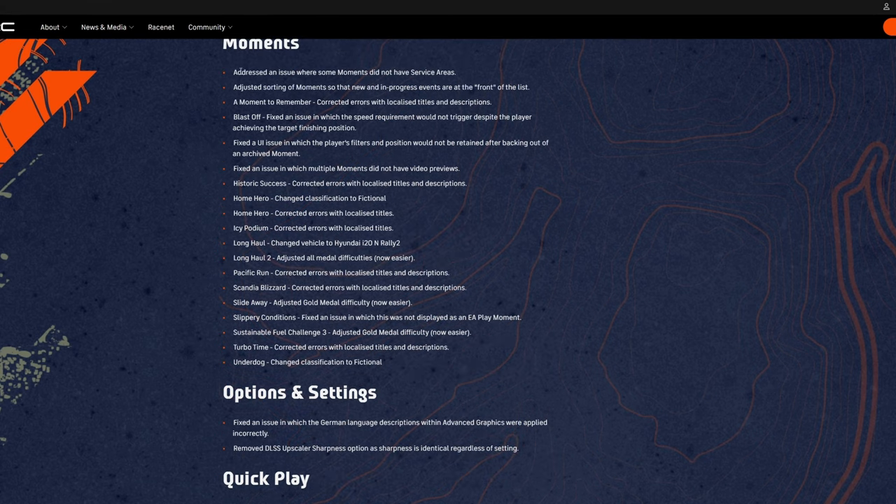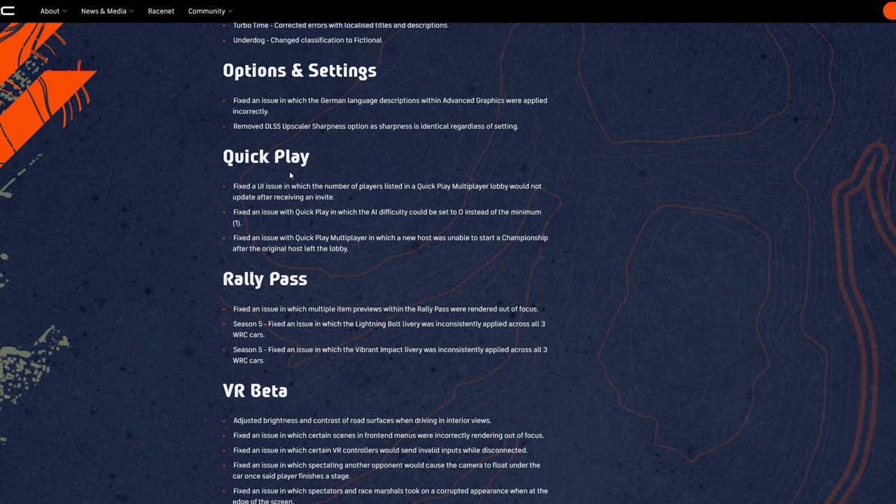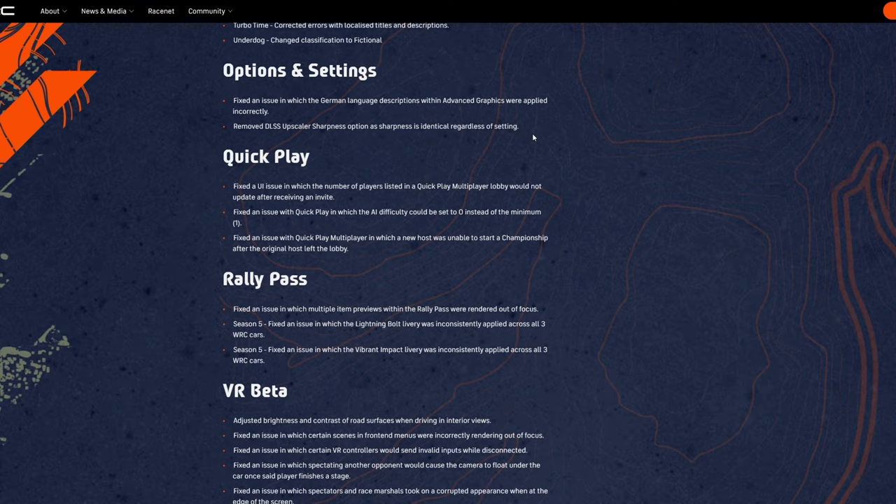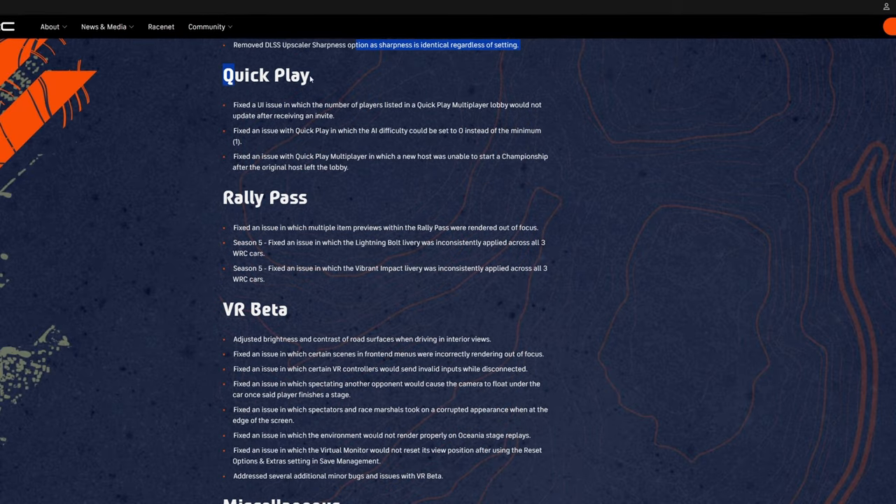Moving on to moments — I'm not a fan of moments, but if somebody is, this is what they did in this update. Options and settings: fixed an issue in which the German language description within advanced graphics was applied incorrectly. They removed the LSS upscaler sharpness option, because sharpness is identical regardless of the setting. I'm sorry — they removed the setting completely instead of fixing it. Moving on to quick play — again, some issues with invites.